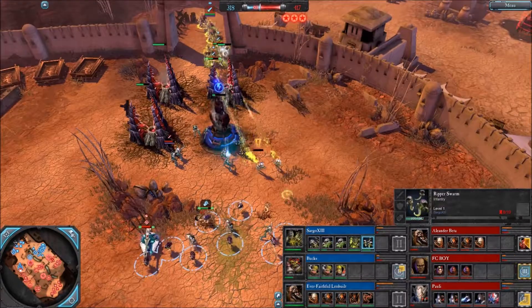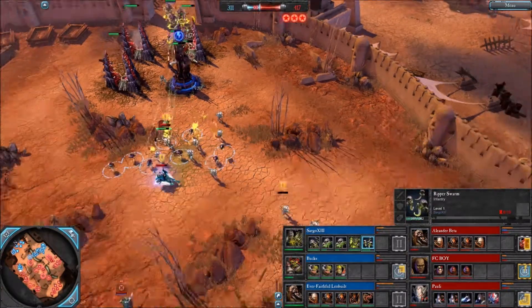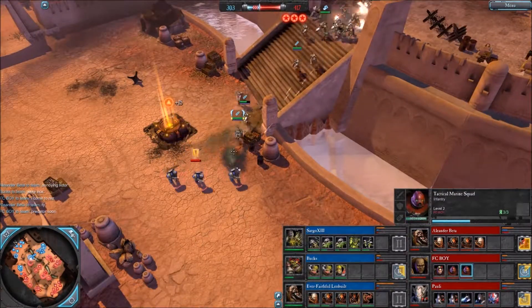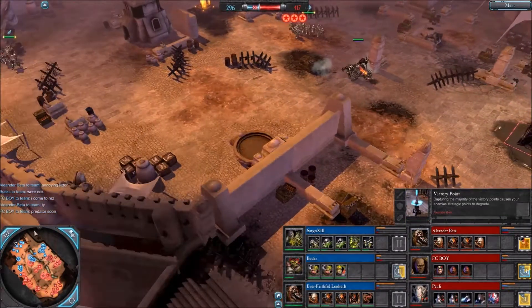Reaper Sworn, casted by the Lictor Alpha Global Ability — one of the Lictor Alpha's global abilities. And triple victory point for the red team.